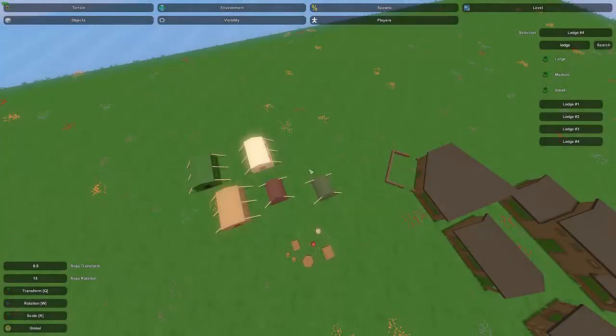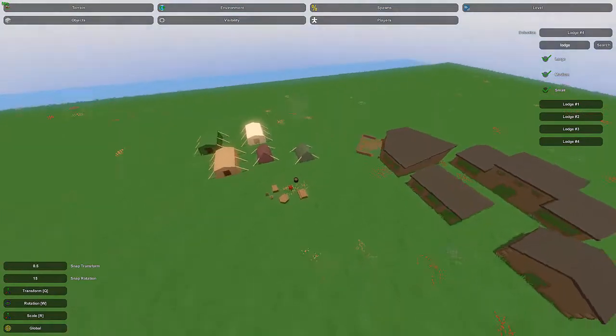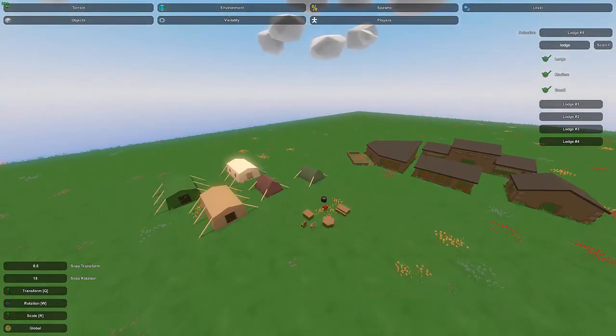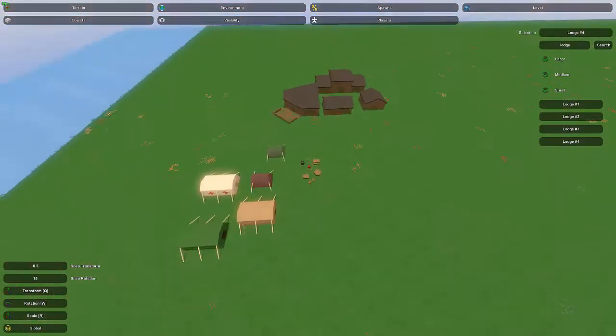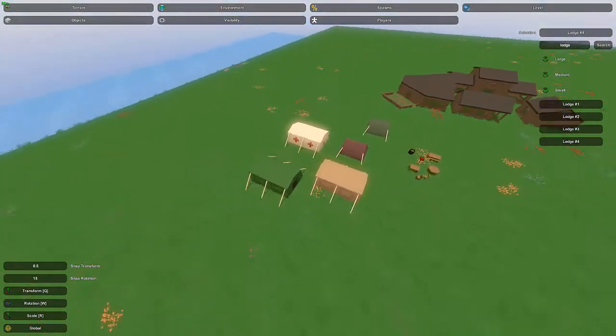Hey guys, this is Nathan and welcome to the gaming tutorial. Today in this Unturned map editor tutorial I'm showing you how to create your very own campsite. This is a pretty simple tutorial — there's not many items you really need, just because campgrounds are usually surrounded by nature. I'm going to focus on the main tent-type campground, but you can also create semi-campgrounds with lodges — more of a resort — and I'll show you how to lay those out as well.